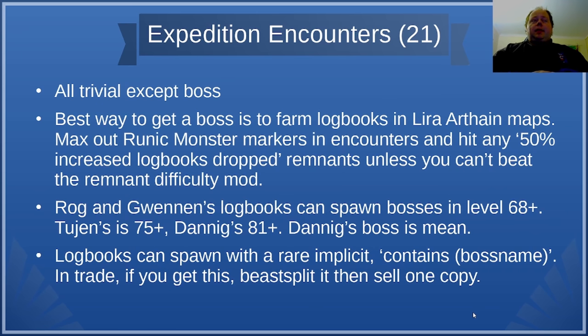For Expedition Encounters, this is mostly about the boss. Doing a logbook and finding an underground area are pretty common and easy, but you're going to need to kill a boss. The easiest way is to farm maps in the Lex Ejoris area to source a lot of logbooks, max out runic monster markers in encounters, and hit any 50% increased logbook remnants unless you can't beat the remnant difficulty mod. Keep doing this — especially in Lex Ejoris with powerful expedition passives — and you will get yourself a lot of logbooks and eventually find one with a boss in it. Expedition encounters are also really, really lucrative, especially if you're good with Rog's crafting.